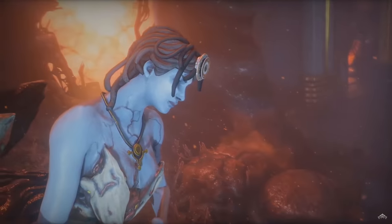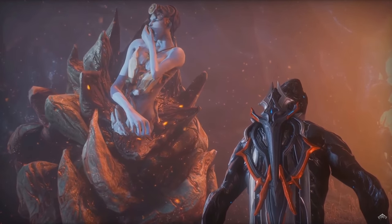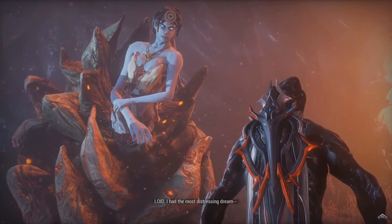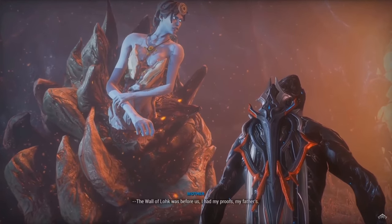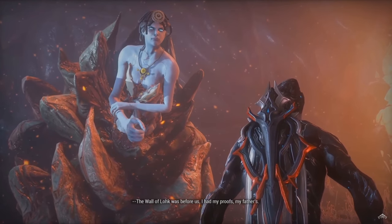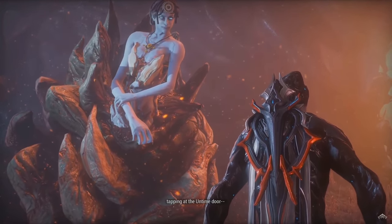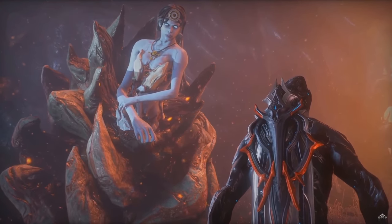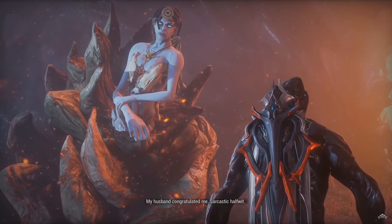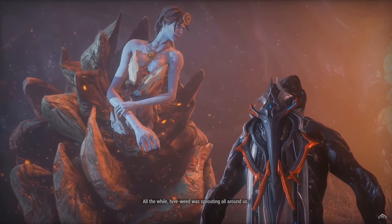The Necrolisk is the town hub where you get to meet Mother, who is the leader of the Entrati family — she will be the Konzu of this open world. She mentions that the heart of Deimos is what keeps us alive while also pumping the arteries of the here and now and the void, but it is failing, with her husband being the only one who knows how to fix it. But that fecker's gone missing — so now we gotta go and find him, which seems to be part of the quest to initiate the whole town hub. Speculation in the community seems to be that the husband might be Balas, and with him being captured by the Sentients it would explain why he is missing, but there is still a lot for us to discover.